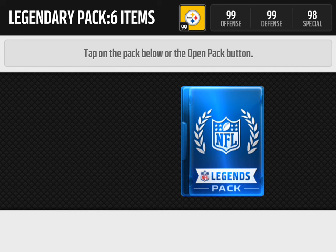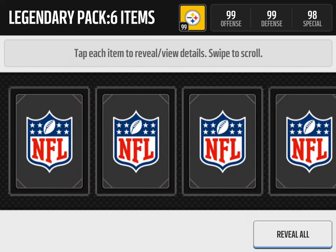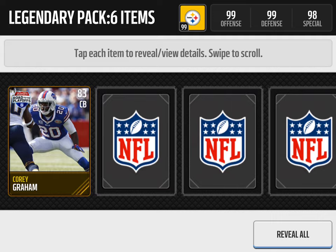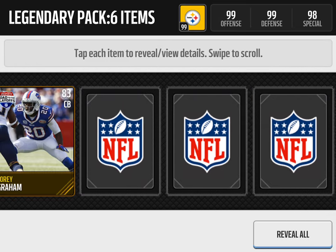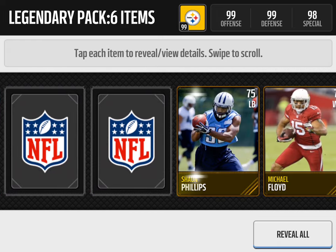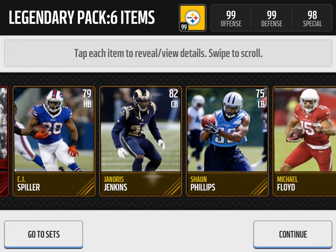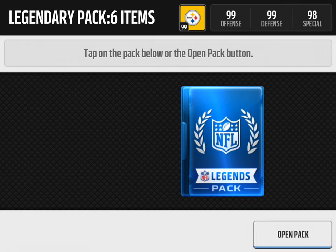Moving on to the second pack, out of four. I like it how they added four packs, so you get a better shot at getting a Legend. Michael Floyd, and we get a John Mackey Milestone, three out of four. So no Legend in this pack, but we still have two more — halfway there, so hopefully we can clutch it out.